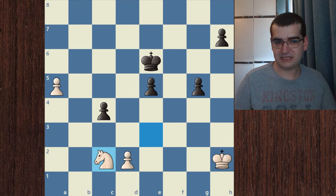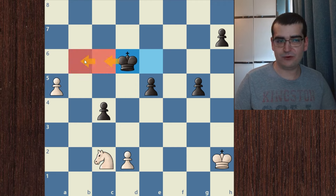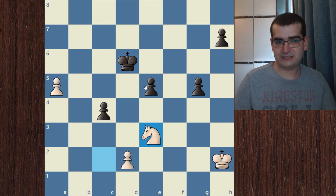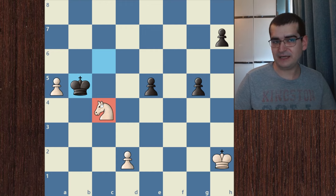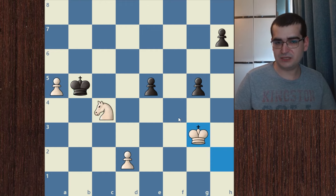Now we only need to be slightly precise. After king to d6, trying to stop the pawn, we continue with knight to e3. Black has to decide which pawn to chase. He can play king to c6 to stay flexible, but after the knight picks up on c4 and the king goes to b5, we are not threatened by black capturing the knight since he can no longer stop our pawn. We continue with king to g3, slowly picking up the remaining pawns — and that is how we win this endgame.